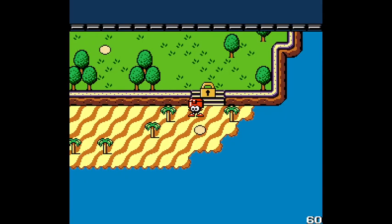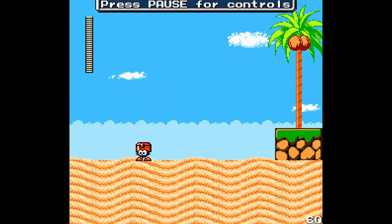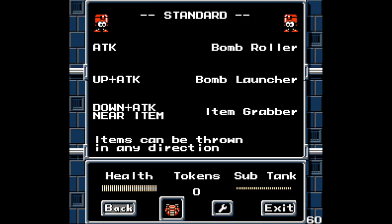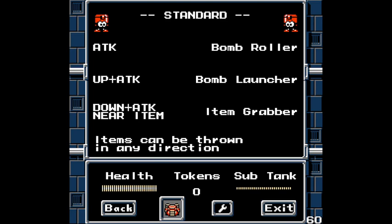Looks like we can't go past there, whatever we do. Let's go to the big shiny dot that says Temporal Beach. That's a snazzy introduction there. Press pause for controls. That's a configuration — that's a sub-tank. Attack is bomb roller, up attack is bomb launcher, down attack near item is item grabber.